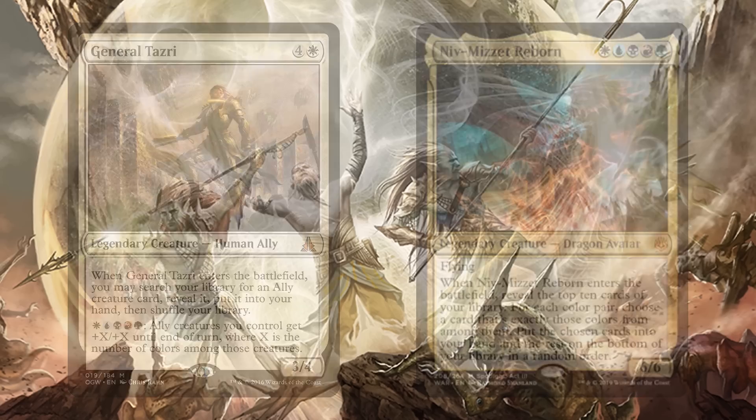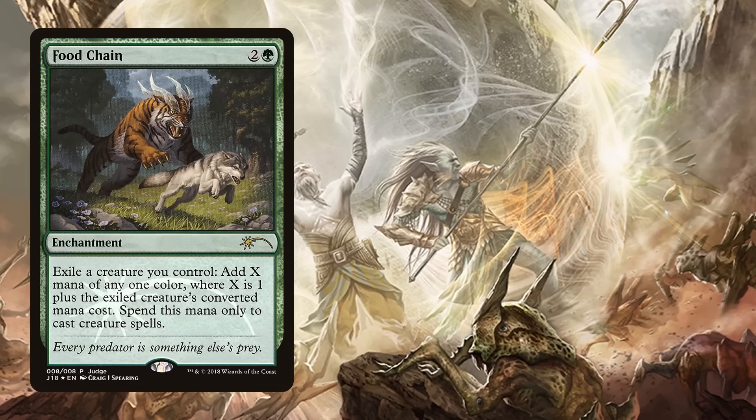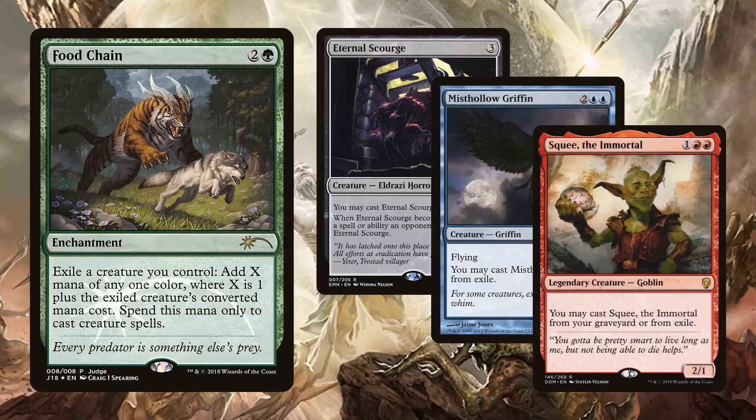Food Chain is two and a green for an enchantment: exile a creature you control to add X mana to your mana pool of any one color, where X is one plus the exiled creature's converted mana cost. Spend this mana only to cast creature spells. There are a few very special creatures — Eternal Scourge, Misthollow Griffin, or Squee the Immortal — all creatures you can cast from exile. If we exile Squee to Food Chain we get four mana, cast Squee from exile for three, leaving one mana floating. Do this over and over again, netting one mana every single time, eventually producing infinite mana of all colors.